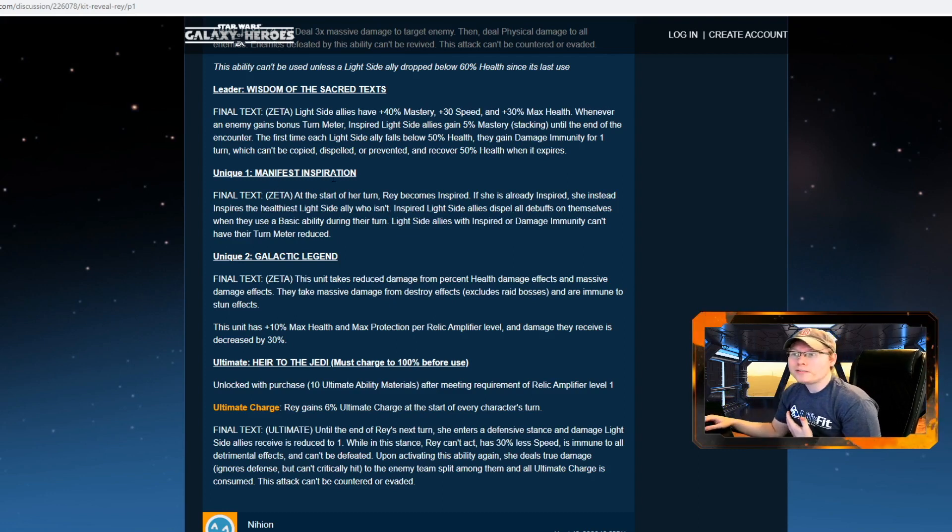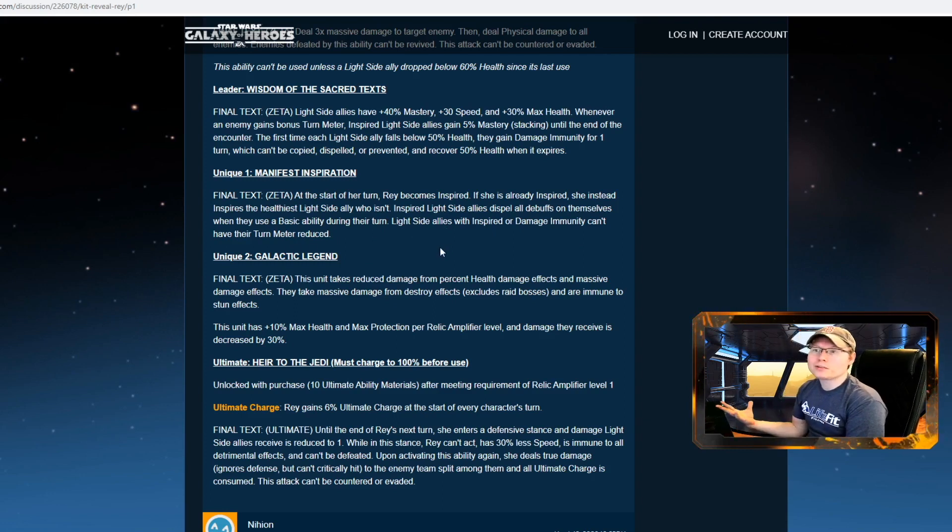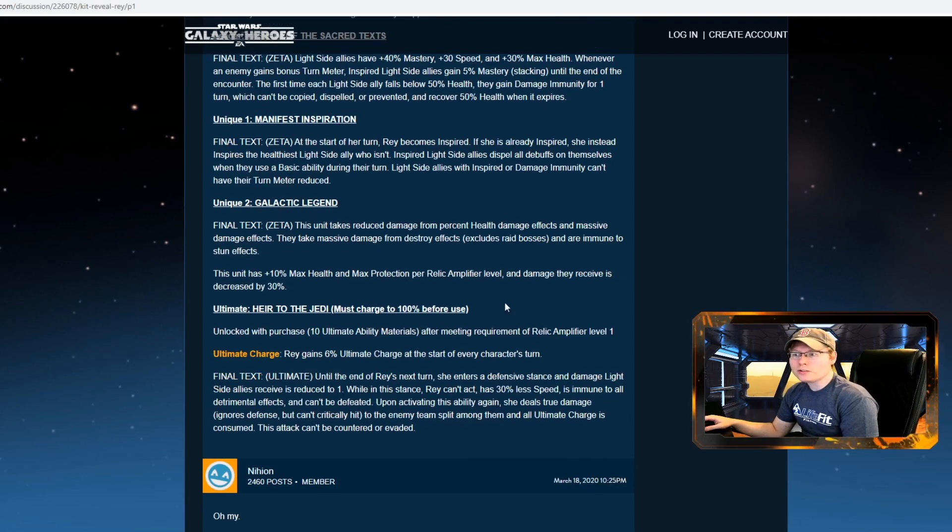Her first unique ability, Manifest Inspiration: at the start of her turn Rey becomes Inspired, or if already Inspired she instead inspires the healthiest light side ally who isn't. Light side allies dispel all debuffs on themselves when they use a basic ability during their turn. Light side allies with Inspired or damage immunity can't have their turn meter reduced. This also synergizes with the new Resistance heroes Poe and Finn, who use Inspiration to deal damage and trigger other effects.